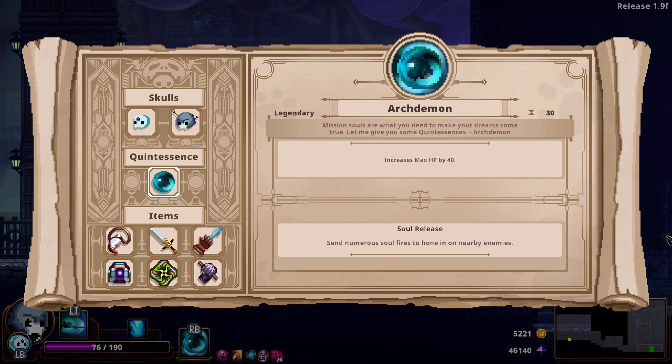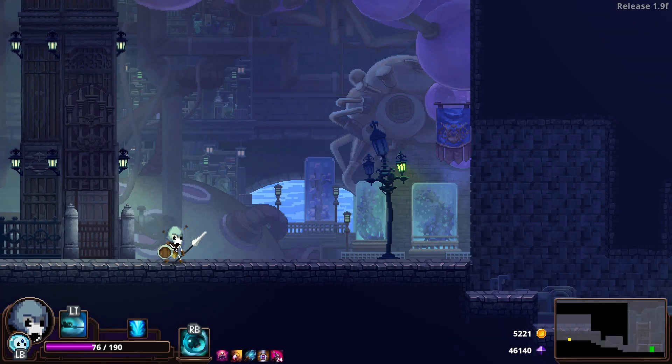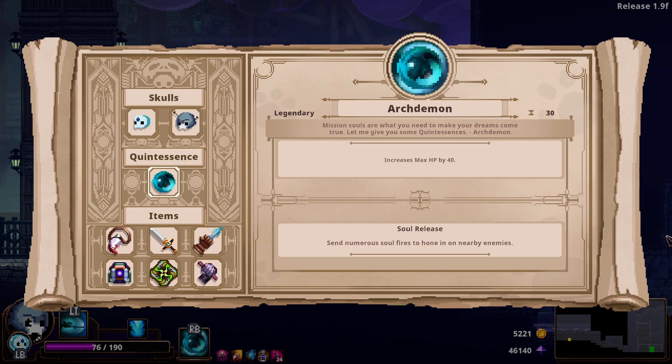My quintessence is the legendary Archdemon — increases max HP by 40, and basically a dude appears and shoots out orbs very similar to the Grim Reaper's orbs. It's a really strong ability. I used it on the sisters in the last episode, which I suggest you check out if you missed it, and a full blast of the Archdemon took out like a third of their health. It was nuts.